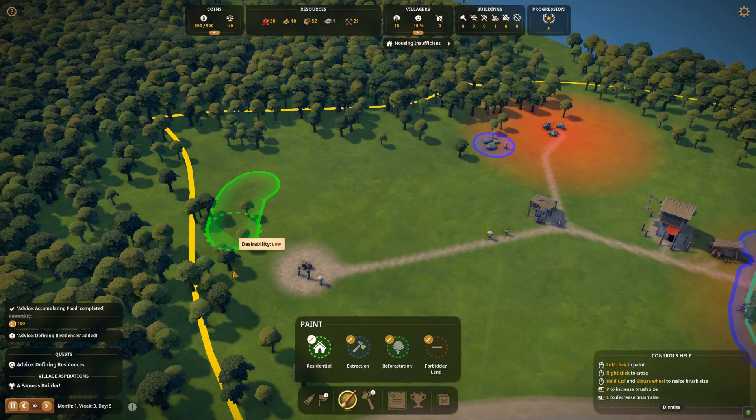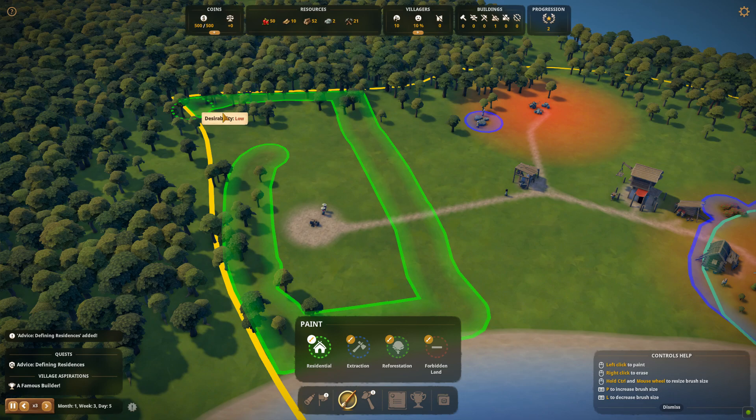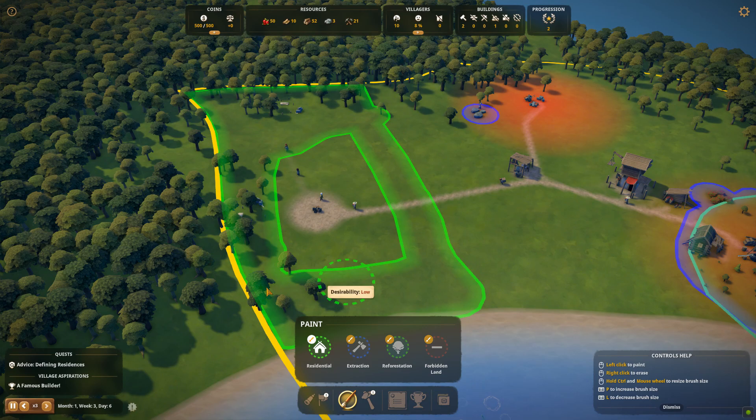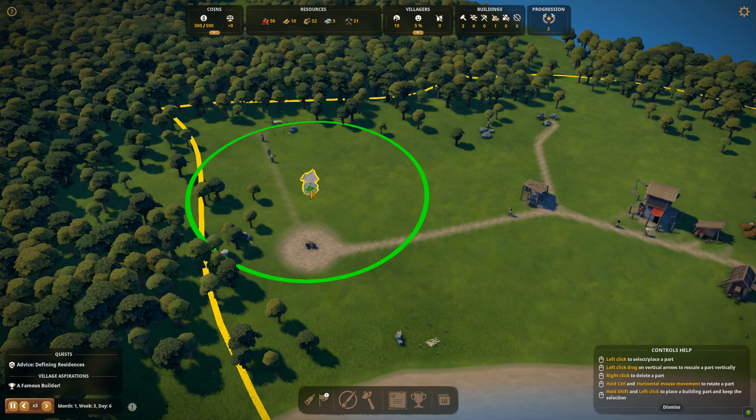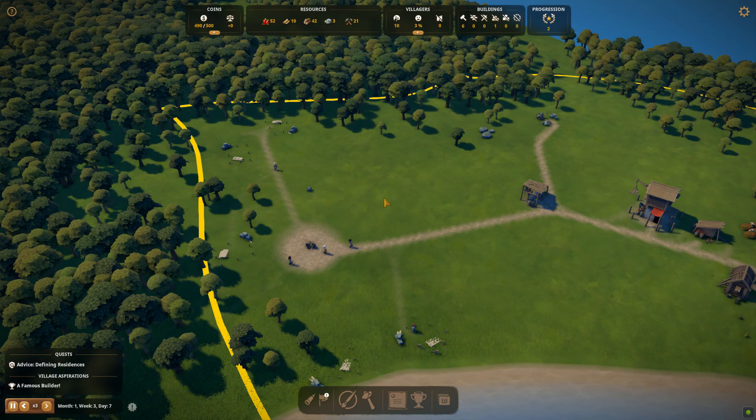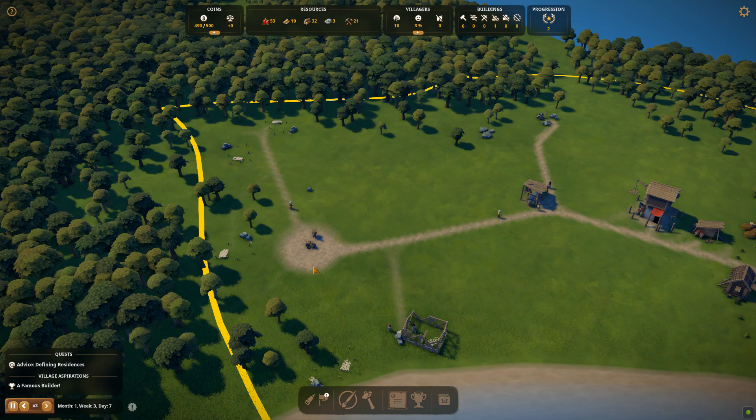Next is defining residences — we want a residential area. This whole left hand side is going to be our residential area, but you want to leave the area around the village square empty. Don't want anything there in the middle. Make the bottom bit a bit thicker, but leave the central area blank. We also need to put in a well.